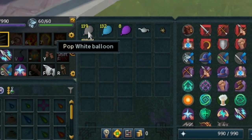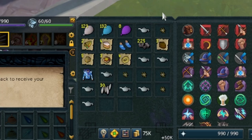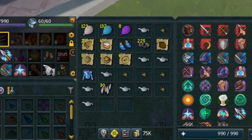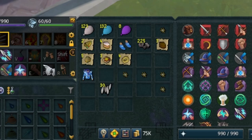Alright, let's get these open. Let's just spam through these because there's probably going to be quite a lot of stuff that we don't care about. Let's just use all of them in whatever - probably crafting.